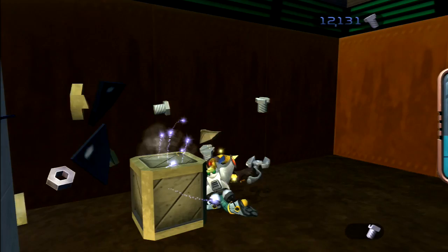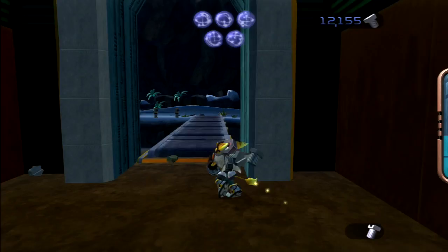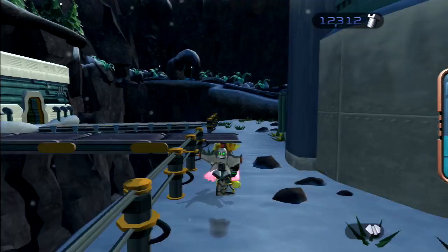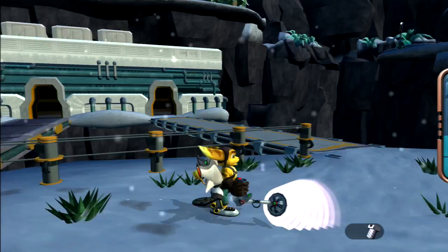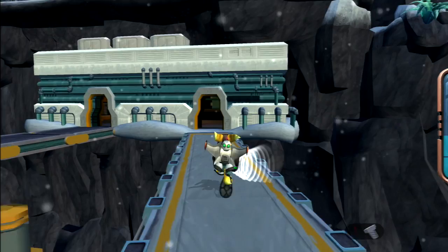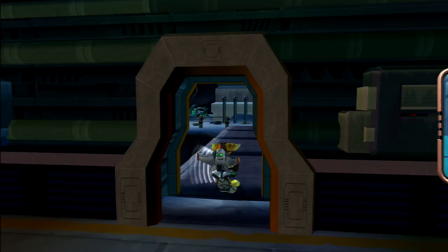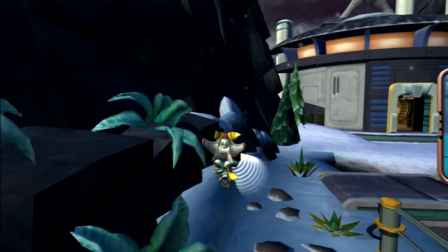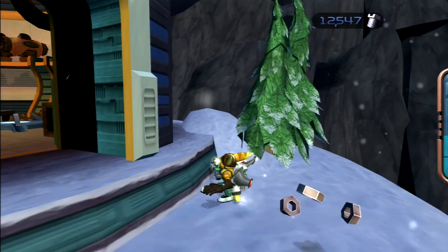Let's get the Metal Detector out and get this taken care of. I almost want to do an audio comparison so you can hear how radically different this sounds in the original PS2 version. The sound effect in the HD collection is just a bit off — it's not bad, but in the original you could really tell how close or far you were from the bolts. Even if you can't hear it well, there's also a visual cue where the Metal Detector is always pointing in the direction of the hidden bolts, even without holding the button down.